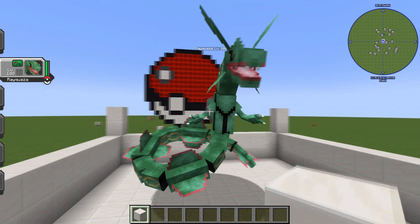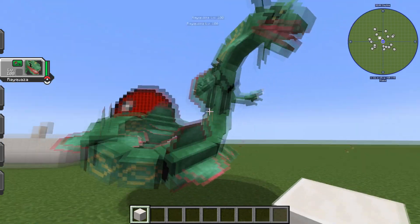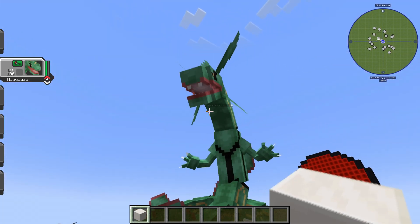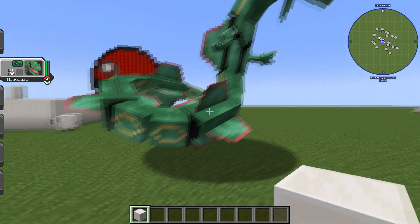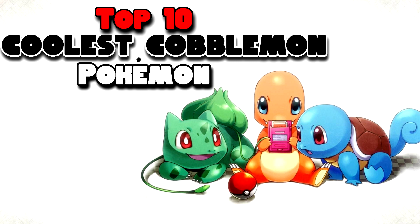So we got number one — it has to be Rayquaza. In Kabumon, they did an amazing job. He's gigantic, really awesome, and they did a great job on the colors. I wish you could ride it. Rayquaza is a monster, and I believe you get this one at end game from an egg, or you might have to fight it — we are not that far into Kabumon yet. Hopefully in the future we can catch ourselves a Rayquaza. That was our top 10 coolest Pokémon, a quick little Pokémon video. Let me know what I should do next for a top 10 video — if you have any ideas I would gladly make them. Thank you so much for watching, I really appreciate it, and I'll see you guys on the next one.